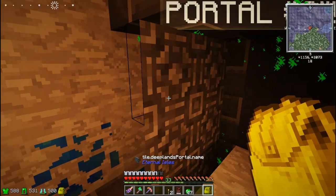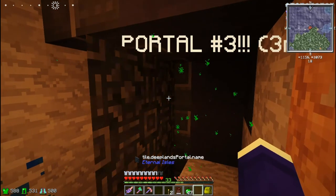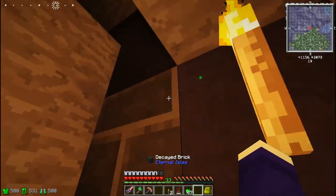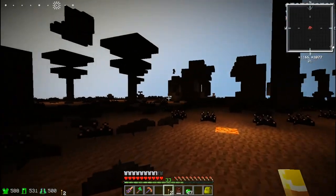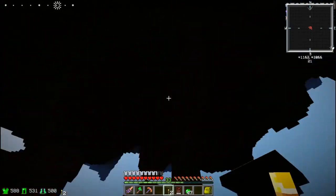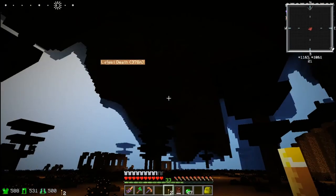У нас есть ещё метка портала 3, которую я забыл показать в прошлой серии. Давайте его уберём. Вот так выглядит это измерение — только портал очень странный. Вот так оно выглядит, достаточно стрёмно. Какое-то ровное всё, как будто на бедроке стою, хотя сверху какие-то горы — как будто мир перевёрнут.